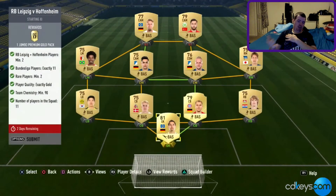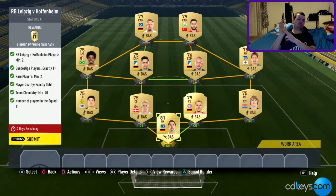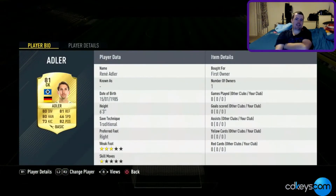The Leipzig versus Hoffenheim one is actually quite a lot cheaper. You need two players from either Leipzig or Hoffenheim — I'd advise going for Hoffenheim players because the Leipzig ones are more expensive. You need 11 Bundesliga players, two rare players minimum, and 90 chemistry. I've got 94 chemistry. I've put two CAMs in striker positions because CAMs are actually a lot cheaper than strikers — roughly half the price.